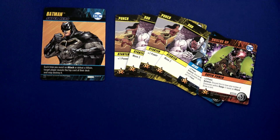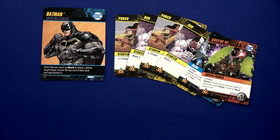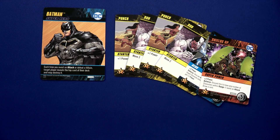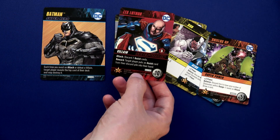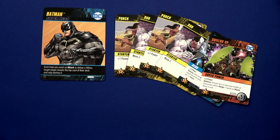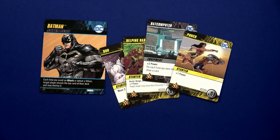That ten damage is going to defeat Lex Luthor! The reward: target player puts an assist card from their discard pile back into their hand — but we have no cards in our discard pile, so that doesn't help. The big thing is we've gotten rid of one of the super villains. We end our turn, draw four, shuffle our discard pile, and draw our fifth card.